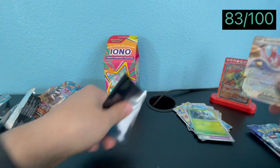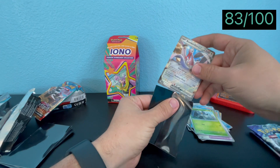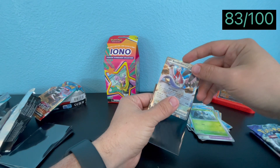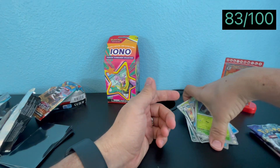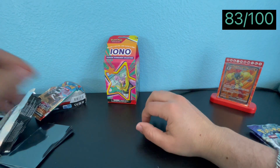It's a good card to put back so you don't have a two-prizer on the bench. If you go first, you can use its search attack to put up to three Basic Pokémon onto your bench — that's even better than Cinccino.